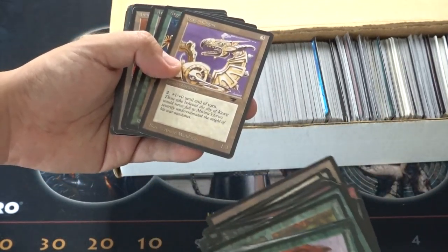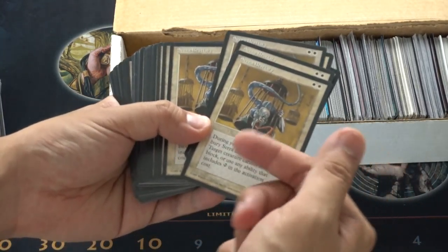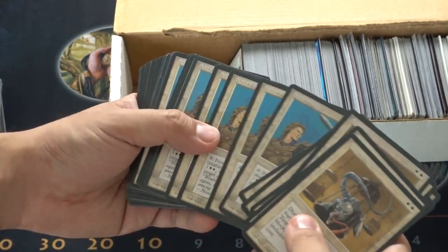Lots and lots of Homelands, it looks like. So maybe we'll find some Norwoods, but it looks like this is Homelands white. Whatever card you want in Homelands, there are many, many of them here, but it looks like it's generally white. It's not just Homelands anymore — there's this type of stuff you just wouldn't see. You're not going to see it anymore.